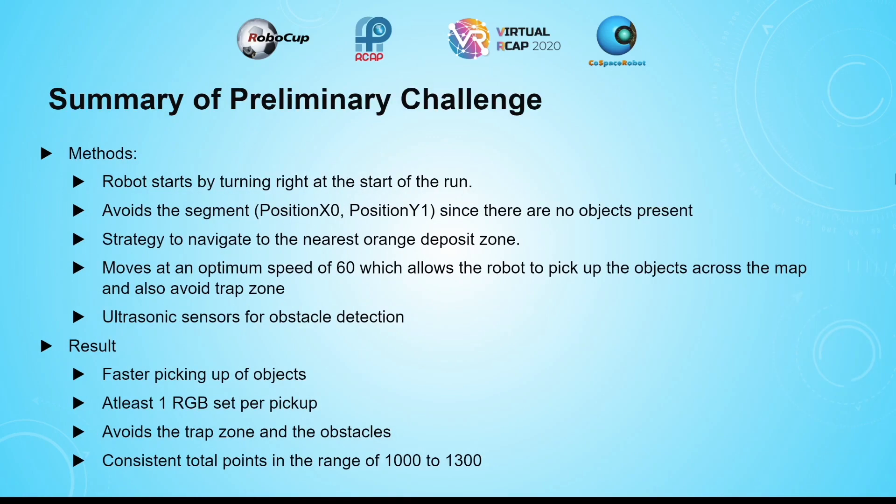With the specified methods and strategies, the robot picks up the objects faster. There is at least one RGB set per pickup, and it avoids the trap zone and detects obstacles. During testing, the total points were in a range of 1,000 to 1,300 consistently.